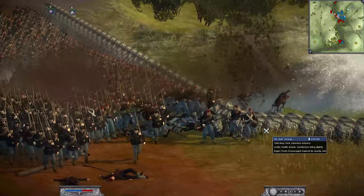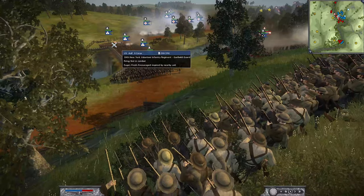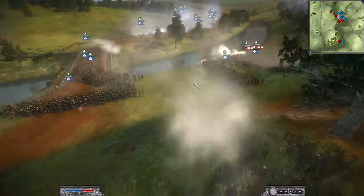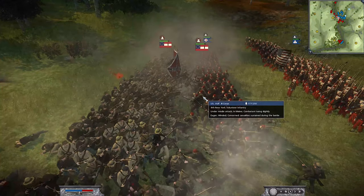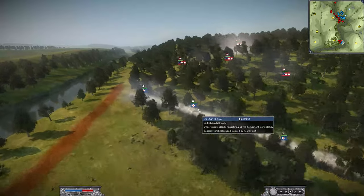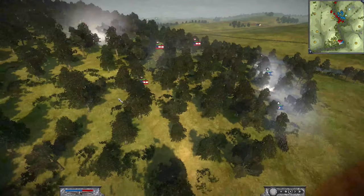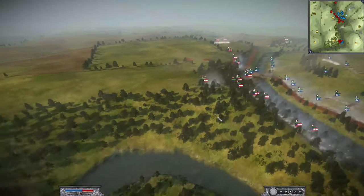These guys are just stagnant and getting tossed around. We've got the 39th New York in the back holding fire — it looks like they're somewhat glitched, with only a partial amount firing. Let's take a look at the left side of the map — we have a skirmish going on with my three units up against some skirmish units and an artillery piece, pounding my guys from a distance. They're doing some decent work, but it's definitely not nearly as epic as back at Burnside's. More units are being sent in.